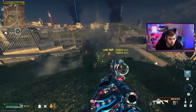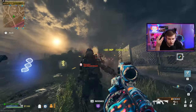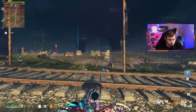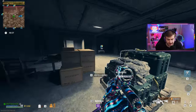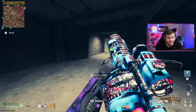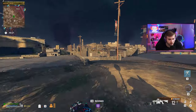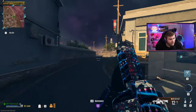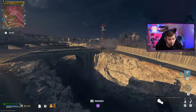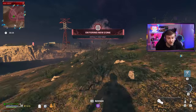How much ammo does this have maxed out? 18 reserve and 12 in the cylinder - significantly less than the normal RGL which has 48 reserve. You'd think with that kind of ammo drop-off it would have way more damage. This is going to be a very dangerous weapon to use - not only if you don't have PhD, but if you run out of ammo without a secondary weapon, things are going to get bad quickly.